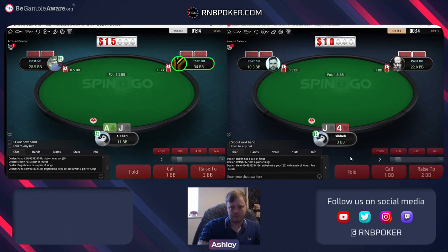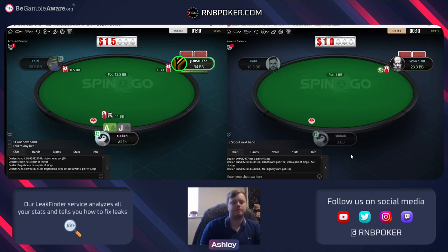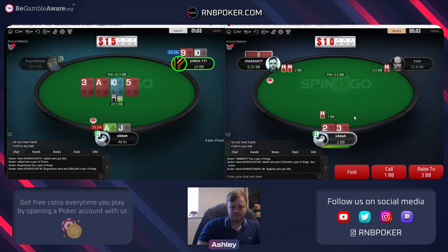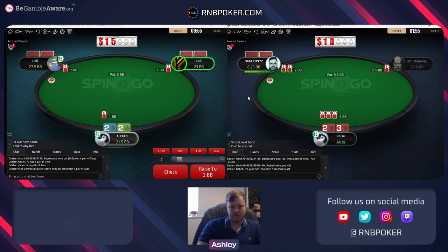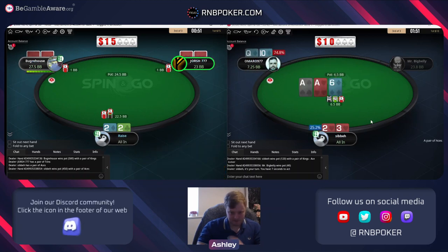We lost with the threes. Ace jack will be all in at 11 big blinds - see if we can double up. Get called by nine ten - which is definitely not a call there. We should just put it all in. It's not really a hand that's going to be able to jam many flops with one left, so just putting it in. We have to call any with three left.